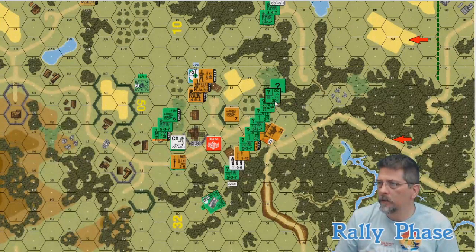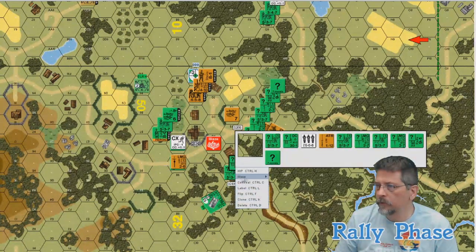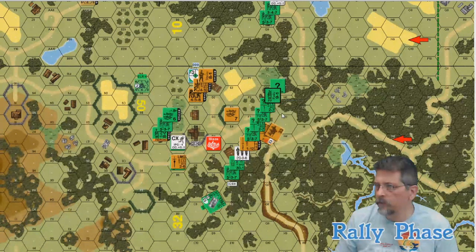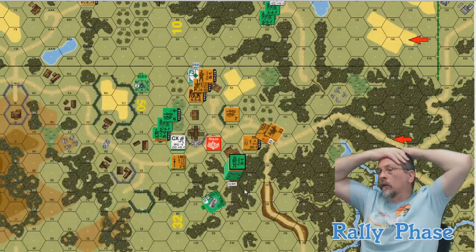The leader is going to give a demo charge to the 5-3-7, which will split into two half squads, get into the building, and possibly toss the demo charge at the 6-2-8. My plan is to move the 9-1, the prisoner, and the half squad last in case more units break. Those guys are going to get the building past the stream.